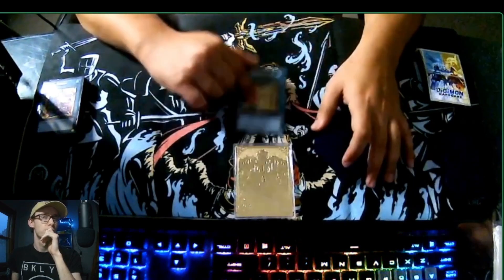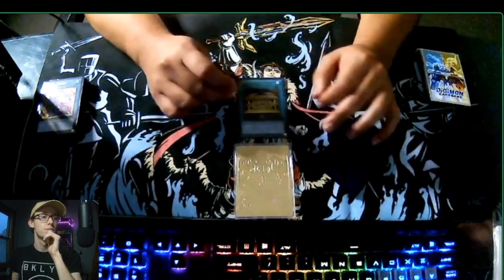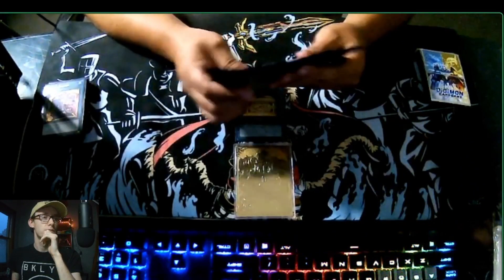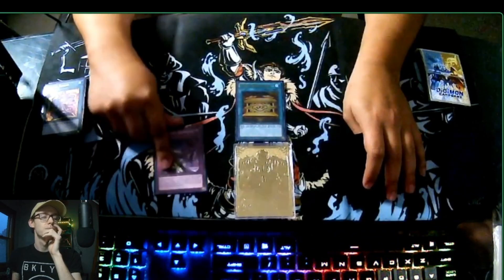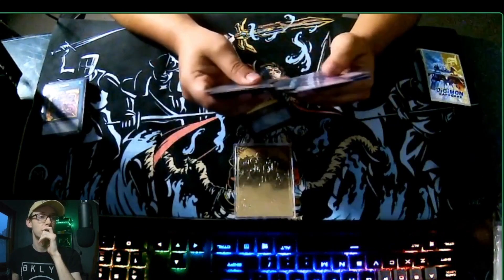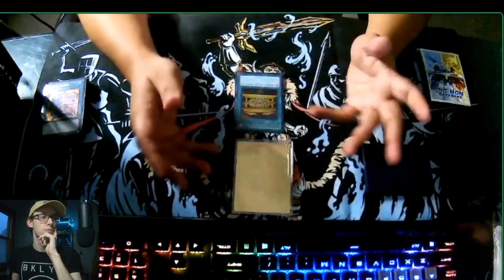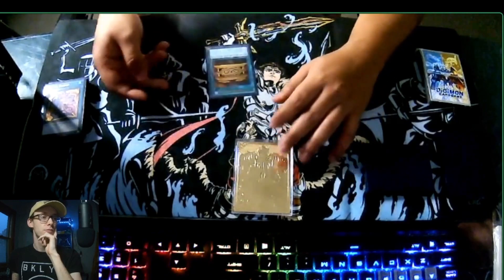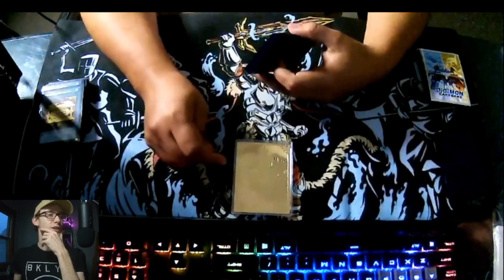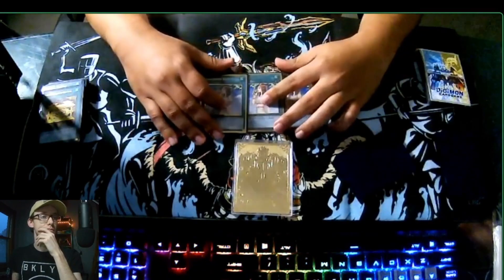With Gold Sarcophagus, you know you can banish any card from your deck and get it on the second standby phase, but that's not the main reason you run this card. You run it because you can banish Swordsoul Blackout and get a free token. Say you open just one Swordsoul name, summon him, and your opponent uses Impermanence — if you have Gold Sarcophagus you summon the token and keep playing. It's a really powerful extender.